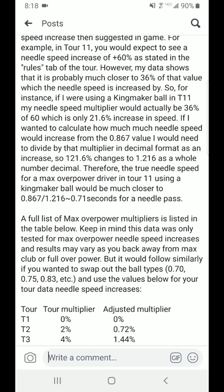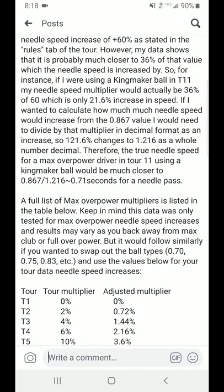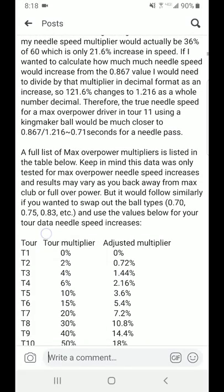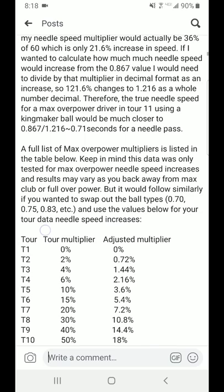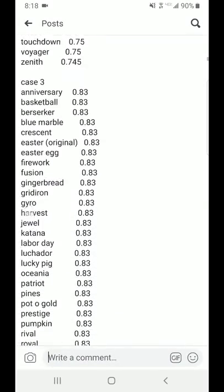If I was to take the base number — call it 0.83, for example — and go to Tour 10, which is 18%, an 18% increase on 100% means it's 118%, which converted to a decimal is 1.18. So if I was to take the baseline value of 0.83 and divide by 1.18, it would show me what that converted seconds is, and it's going to speed up the needle at that rate. So 0.83 would probably go to somewhere around maybe 0.75, just as an example. I'm not sure if that's exactly it, but that's just running you through how that's computed.